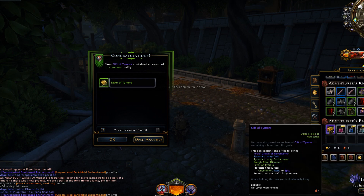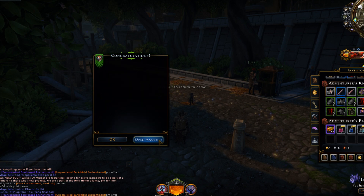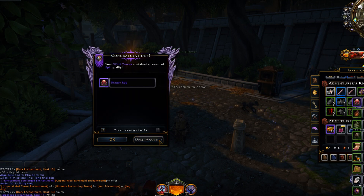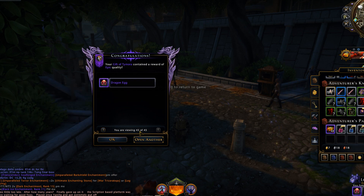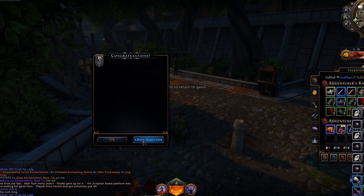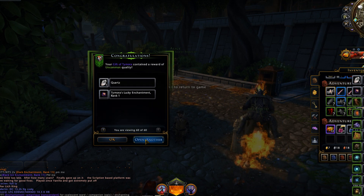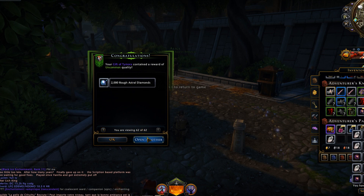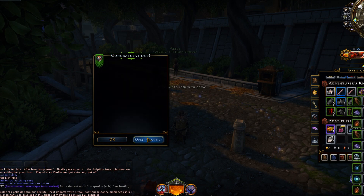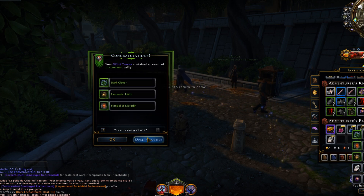We have 75 gifts left — odds are looking slim but we'll definitely get at least 20 favors. I'll take that. I really want some rough astral diamonds. Wow, a dragon egg — definitely can use that for crafting. Getting some pretty good crafting items too. There's a favor, another favor. We're getting down to 50. Taking that rough — definitely. We're at 50, another rough. I'm really hoping for more favors of tomorrow. Taking more rough astral diamonds all day. We're now at 35.